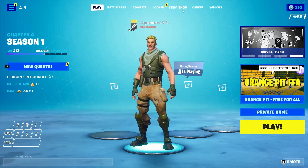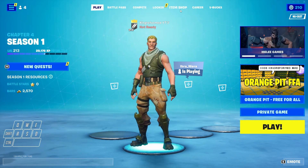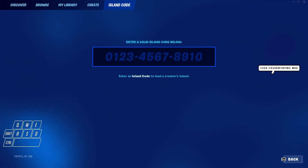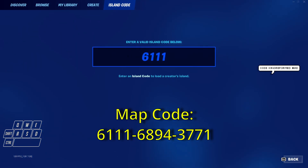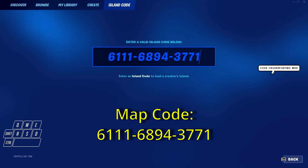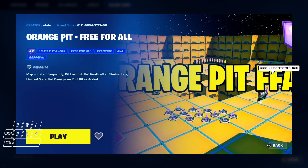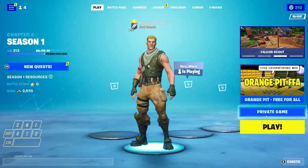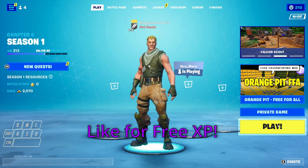But now with that out of the way, I'm going to get into the video and show you how I got three levels from one single XP map. It is super OP and you want to follow every single step closely so you don't miss any of the XP glitches. I'm going to be typing in this code on screen and I will leave it up in case you need to pause and type it in. If you type it in correctly, you should see this map pop up: orange pit free for all. Set the game to private and we're going to jump right in.